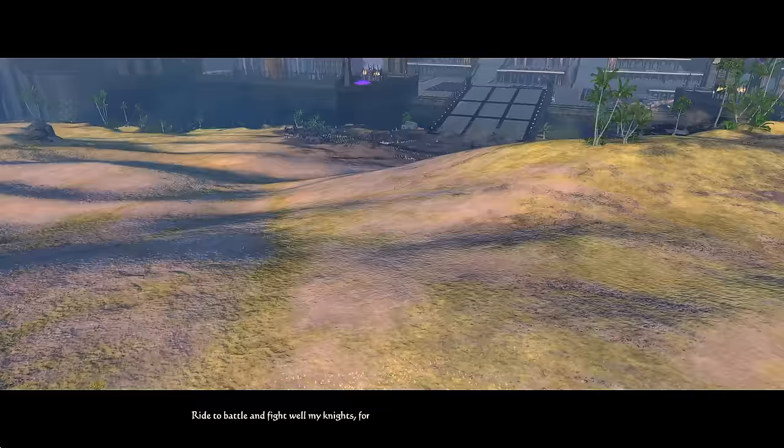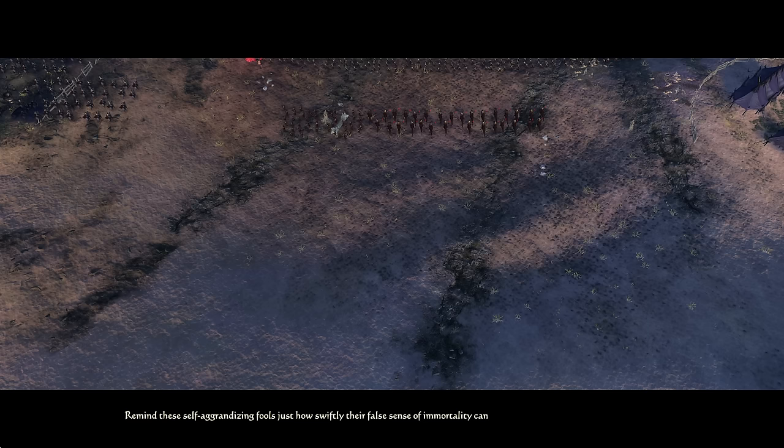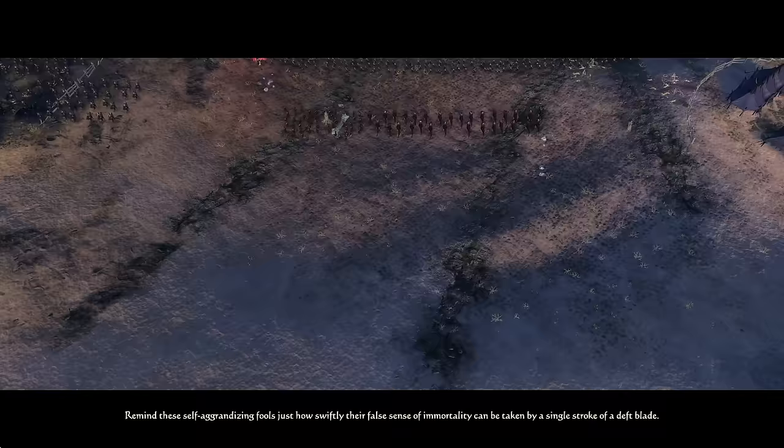'Rejoice my children, for this day has brought us a great and mighty opponent!' 'What predictable arrogance — the Black Arts Master sends his cattle aiming to ambush us instead of facing me himself. It seems he must be persuaded down from his lofty perch. Let us witness — this arrogant truce is still smart after we cut his forces down, for the annihilation of his sure party will surely force him out. Ride to battle and fight well, my knights, for the chosen children of Aberrash will not be ignored!'